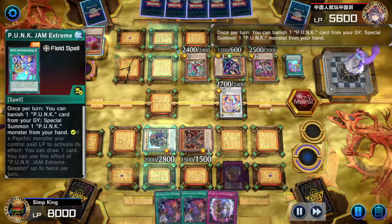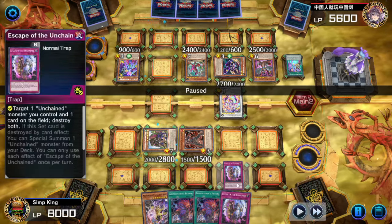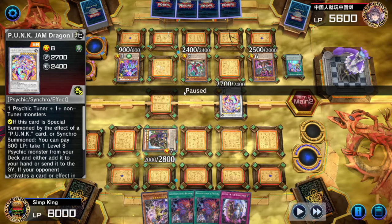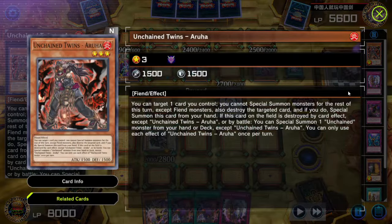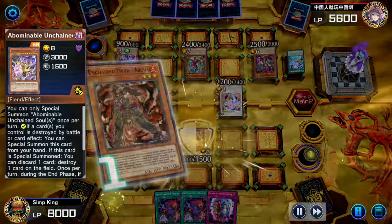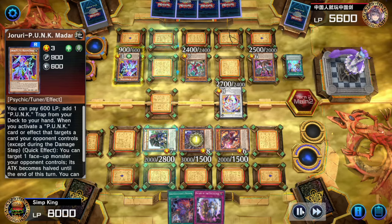Opponent keeps summoning. What they don't know is they have two tuners on the field and a non-tuner that I'm guessing they'll try to Synchro Summon into. Let's activate Escape of the Unchained and start popping — this card lets us pop an Unchained and a card opponent controls. We're going to pop their tuner. We drew into the Abominable Unchained Soul, and when we pop our Unchained Twins, it lets us summon an Unchained from the deck. We summon the Unchained Soul of Sharvara — the new blue doggo, one of our two wolves. When this is summoned, we discard a card and destroy a card on the field — let's pop their other tuner. Opponent, your tuners are gone.